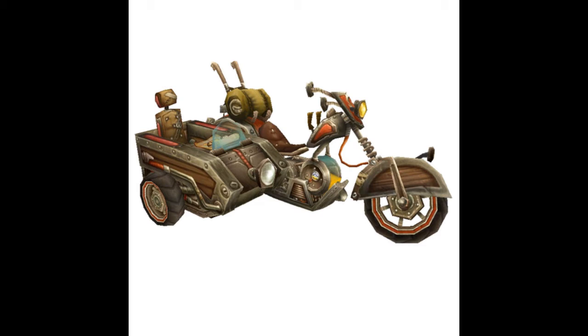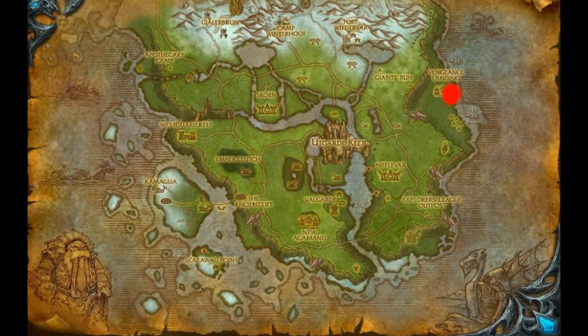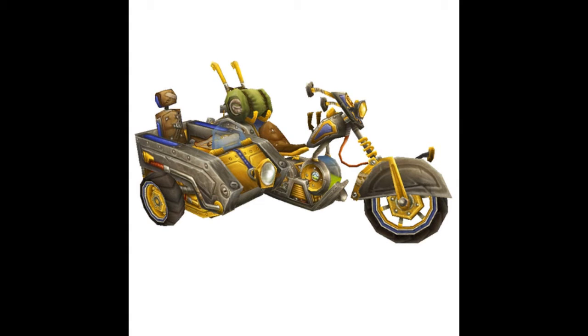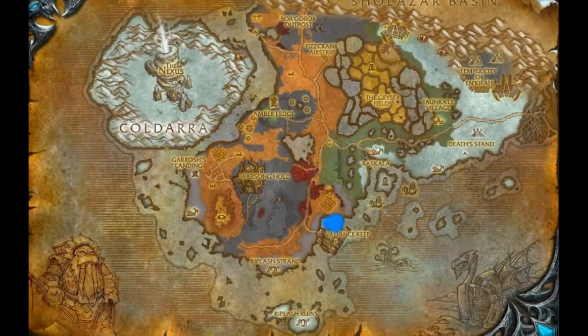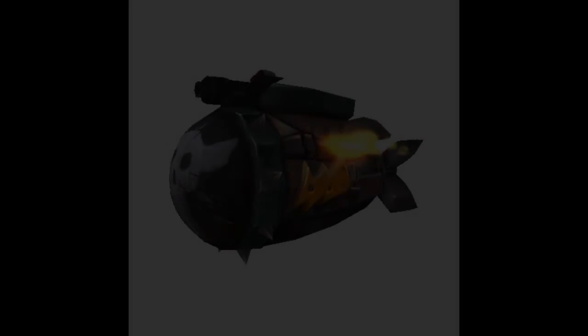Next up we have the Mekgineer's Chopper and the Mechaneers Chopper. These are obtained using Outland engineering at level 75. For Horde, you will purchase these from either Garadar School Brush in the Borean Tundra or Sebastian Crane in the Howling Fjord for 400 gold, and you must be exalted with the Horde Expedition. For the Mechaneers Chopper you'll need to be exalted with the Alliance Vanguard, purchased from Logistics Officer Brighton in the Howling Fjord or Logistics Officer Silverstone in the Borean Tundra.